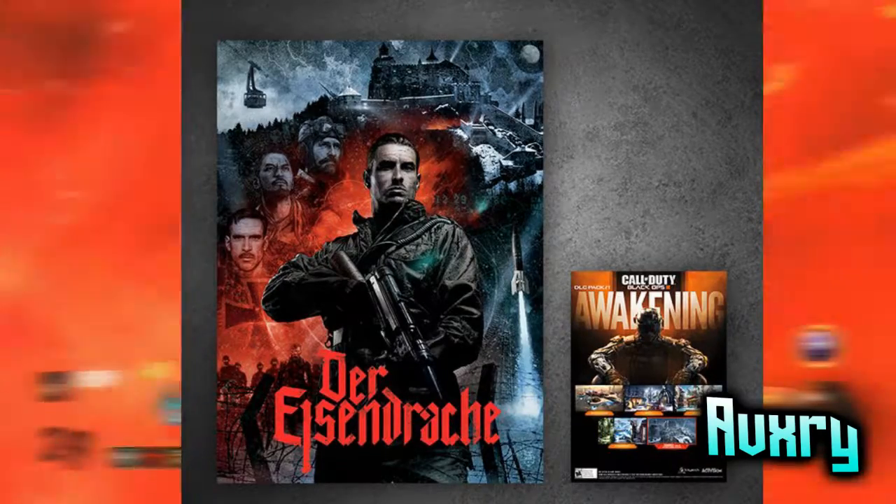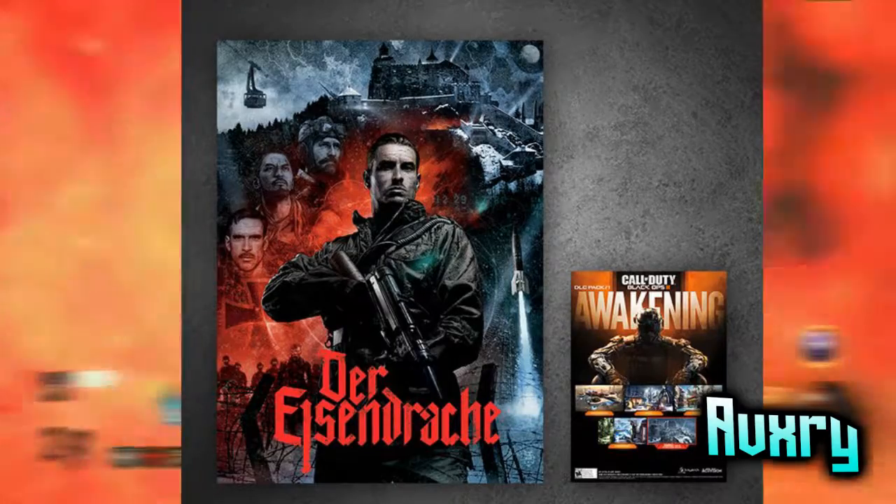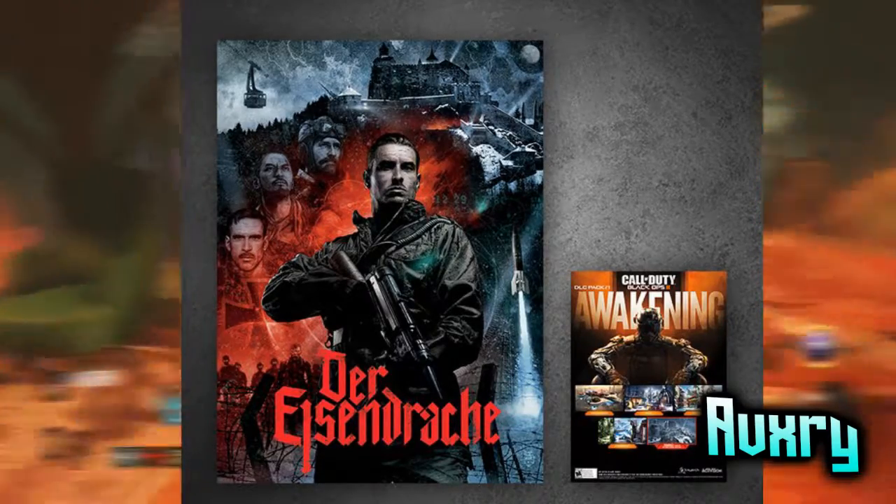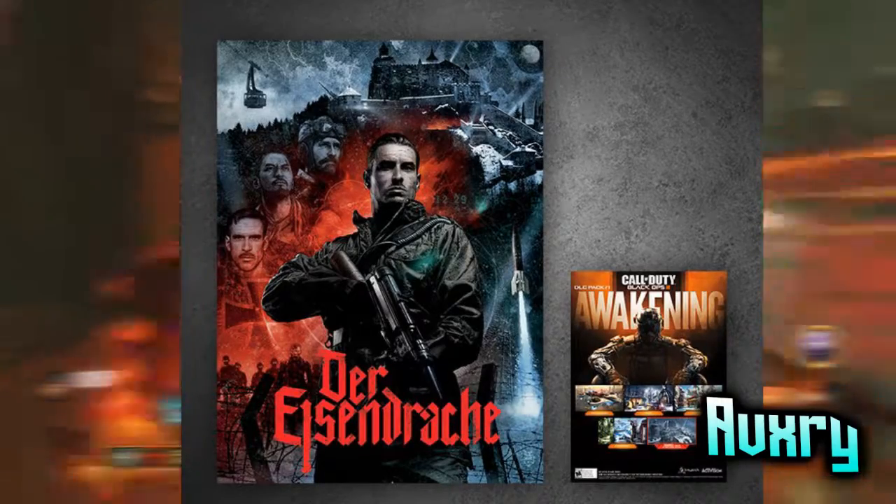The last thing that everyone's been noticing is the moon in the top right. It doesn't look like the Moon map moon — it's just a normal moon. It is cool that it is there, though we're not too sure what it means.